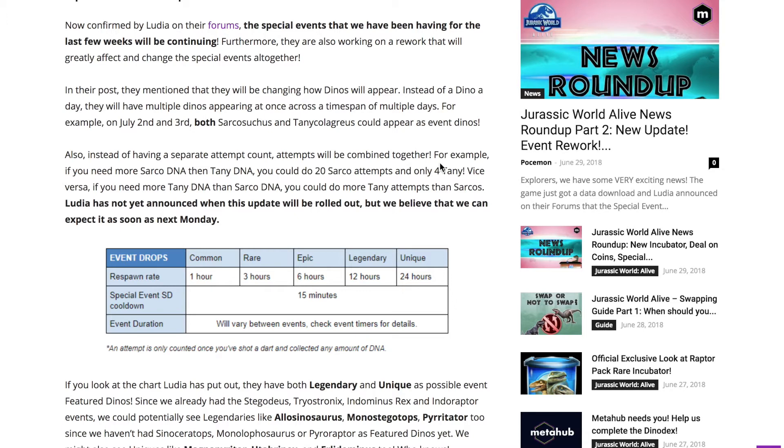On their forums they posted an interesting graph showing event drops for Common, Rare, Epic, Legendary, and Unique. That's really hype because it means potentially there will be Legendary event dinos. We've seen one Unique before — that was Indoraptor — and everyone thought it was a troll. We only got one attempt on it, but personally it helped me a lot. To others who don't have a level 20 Indominus or the required components, it's good but not immediately helpful — but for me it was really helpful since I was working on Indoraptor anyway and I got 82 DNA on it.